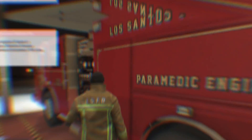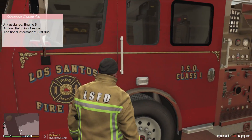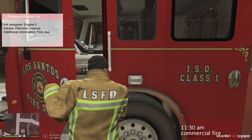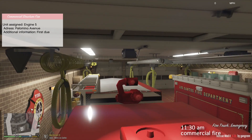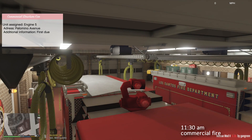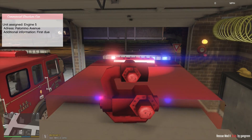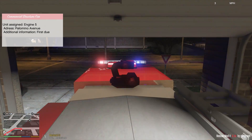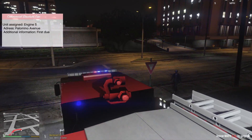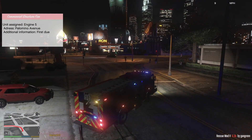Getting a callout about a commercial structure fire on Palomino Avenue. We're going to respond to this one, just running solo — not realistic, but it is what it is. Activating our lights. You can see the hose on top, controllable with the controller. We'll activate the siren and head en route.